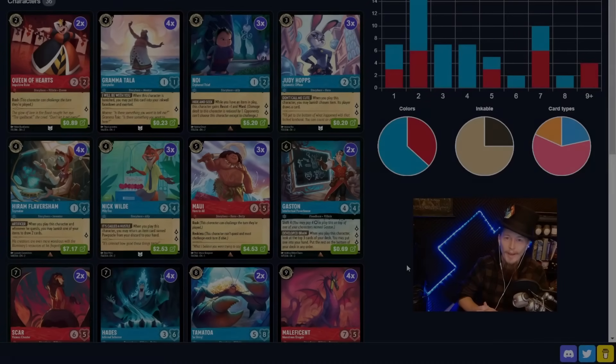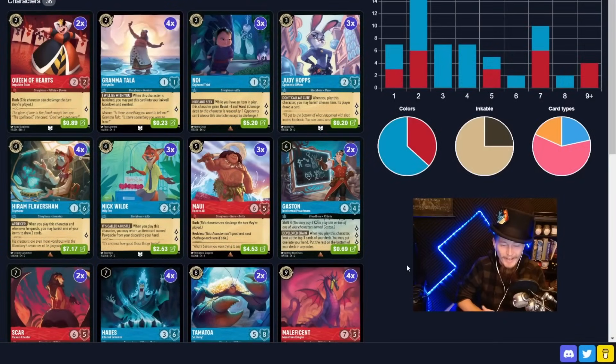I have always been and always will be an Izzet control player. Today we are playing a Ruby Sapphire deck — red and blue. Famously in Magic the Gathering, red and blue is the guild of Izzet. It's all about drawing cards and destroying your opponent's stuff, and that's exactly what we have here today. I'm excited to play some Izzet control in Lorcana. Let's jump in.